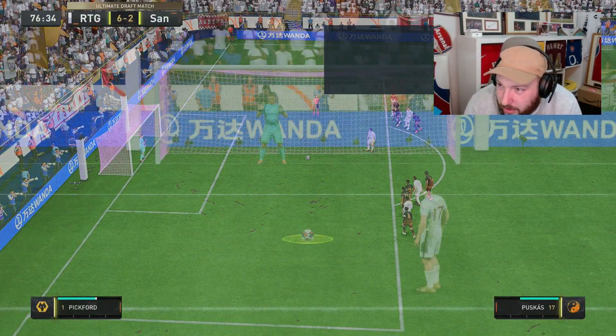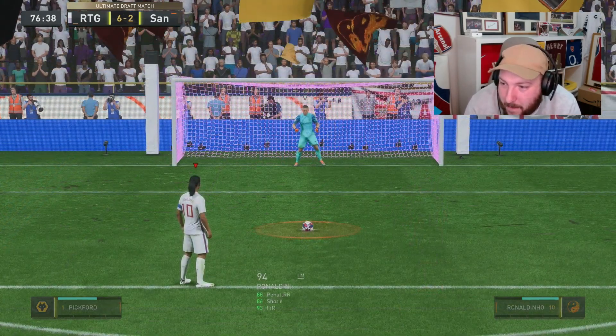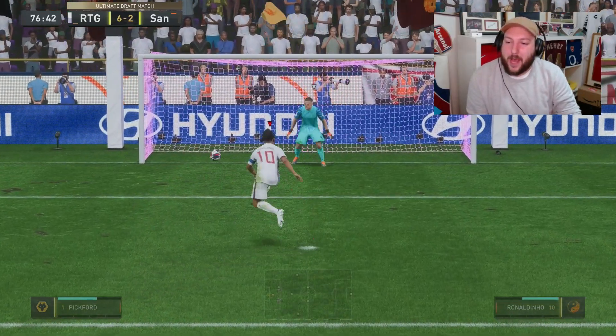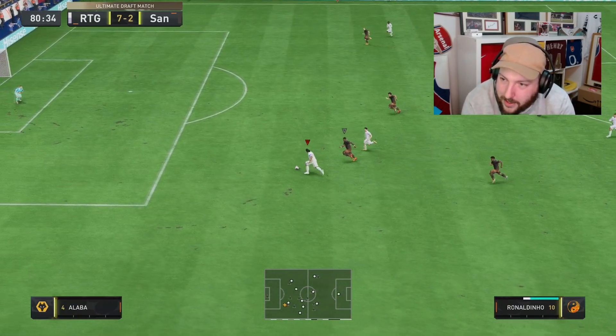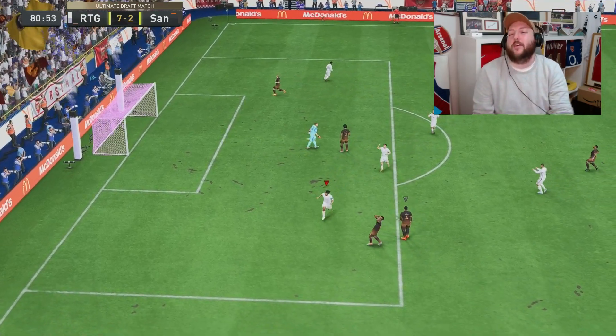We're going to take this with Ronaldinho and bury it bottom left — let's see if we can do it back to back in the same game. We've got quite good composure on this Ronaldinho. Bang — bottom corner again. Ronaldinho peeling off, he's already got his way through. The opponent is completely tired, we've got all the space in the world. Hat trick hero in this game.